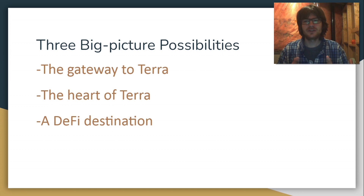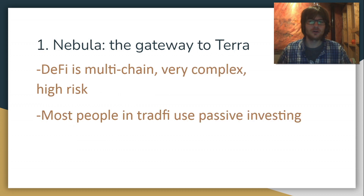I think it's going to be a meeting place where all these different coins and tokens come together. It could kind of be like the heart of Terra — everything is going to come to Nebula and meet there and create cluster tokens. And I think ultimately it could become a DeFi destination, so that people take their coins and tokens from all over DeFi, bridge them over to Terra to create clusters. Imagine clusters with tokens and coins from all different ecosystems in DeFi. That would be pretty sweet. So these are the big picture possibilities for Nebula Protocol.